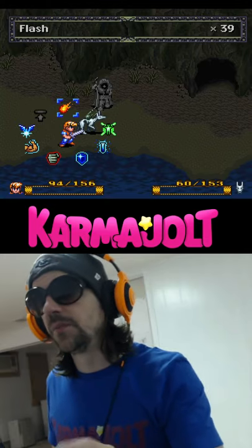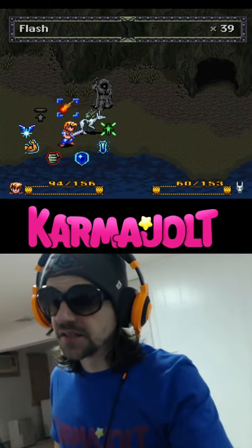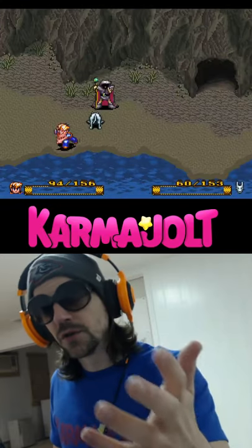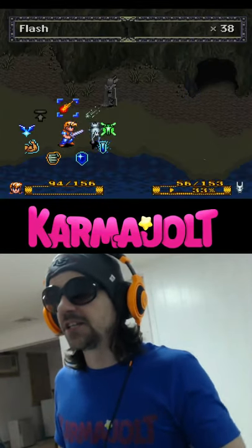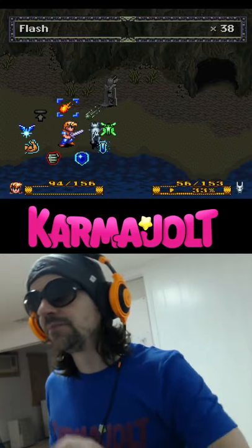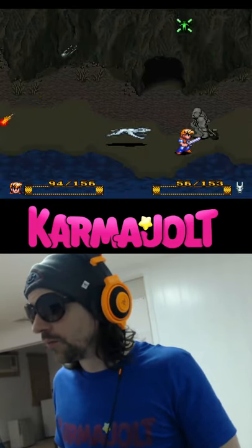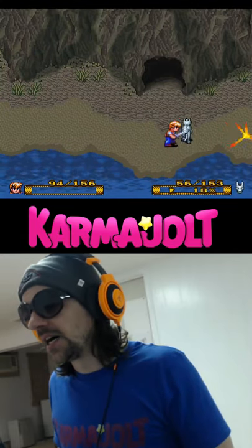When I cast an alchemy ability — and by the way, alchemy is this game's version of magic — I usually have to wait for a short casting animation to end before I can act again. So if I want to use multiple flash spells on one or more enemies, it kind of takes a little bit of time.